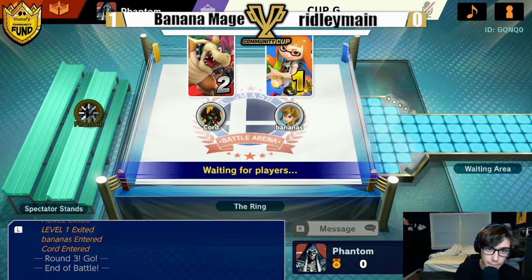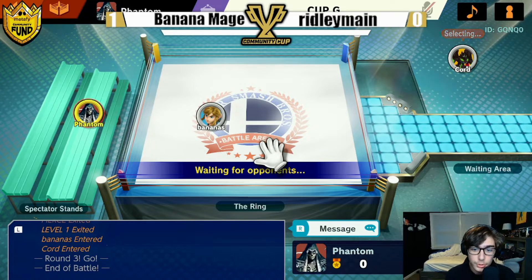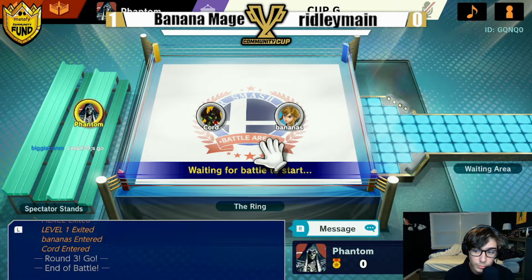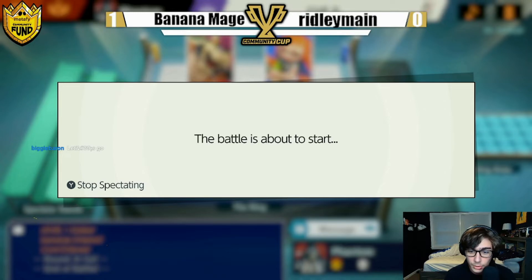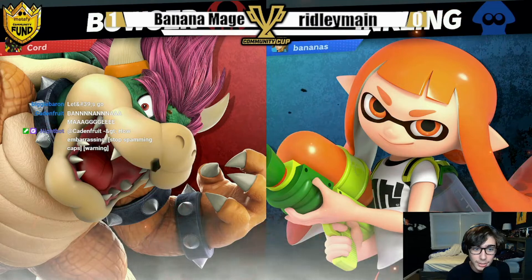So now we got Banana Mage up one-zero over Ridley Main. Now we got to see what Ridley Main is going to bring for round two — what stage they're going to go on and what character they're going to play. Looks like they're sticking with both Bowser and Inkling — Inkling for Banana Mage and Bowser for Ridley Main. He must be playing his secondary, Banana Mage.